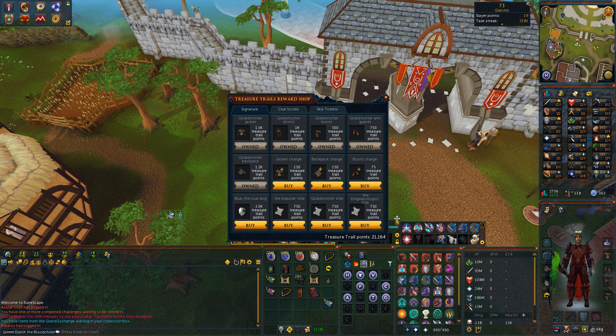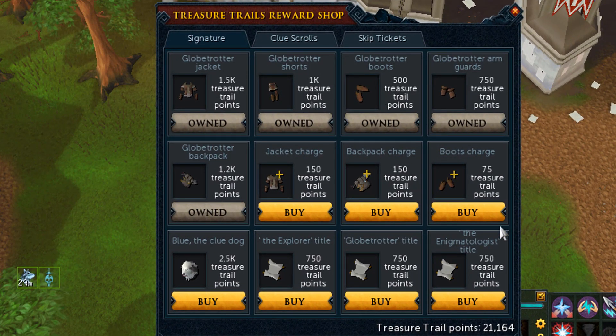I had over 27,000 points in the treasure trail shop, which is quite a lot, because I have done a lot of clue scrolls. So I bought myself the outfit — the Globetrotter jacket and such. Really nice benefits; you can find them on the wiki. I'm not going to go into everything in detail since I already made a video about that, but let's go into this shop.